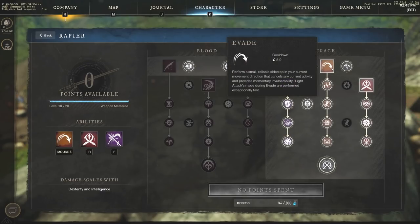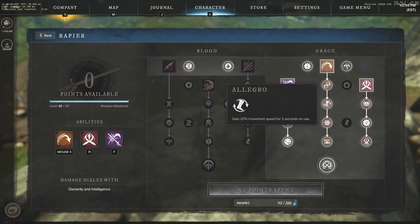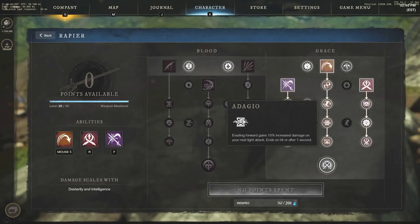On the evade side, you perform a small reliable sidestep in your current movement direction that cancels any current activity and provides momentary invulnerability. Breathe in gains 20 stamina immediately on use. We're also taking Allegro — 20% movement speed for 3 seconds on use — though it's fairly useless since you come to a standstill after evading. You need to grab it to continue to Adagio, which gains 15% increased damage on your next light attack, ending on hit or after one second. Absolutely huge for both PVE and PVP.